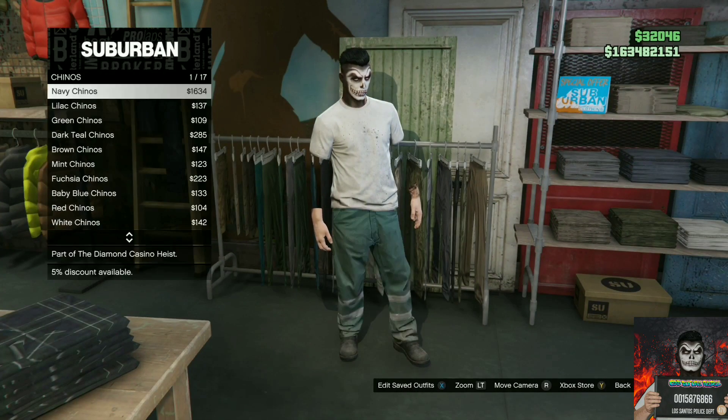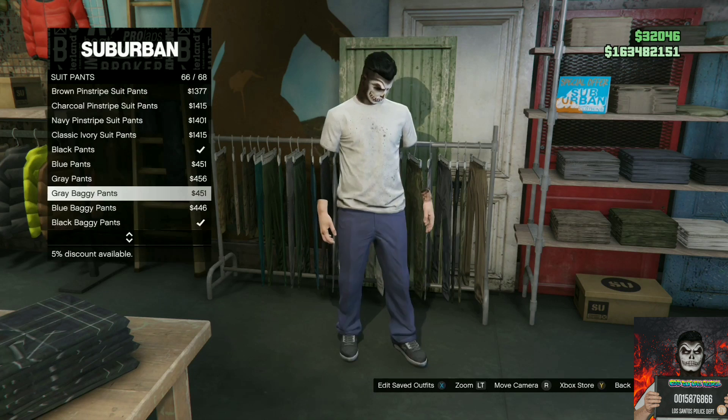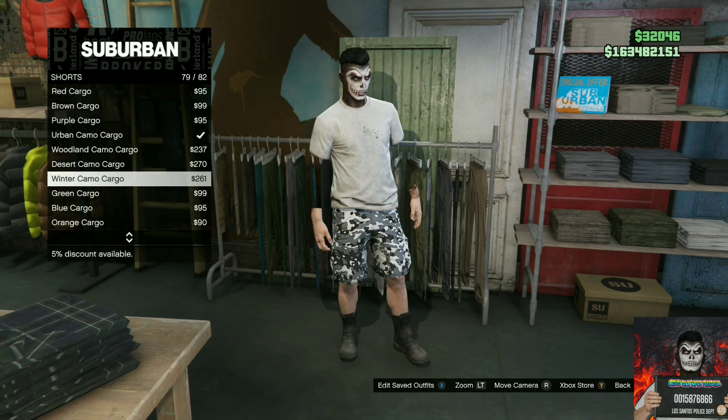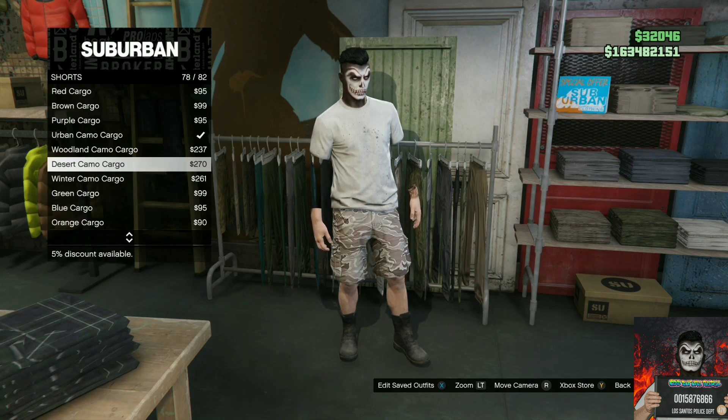You can also change the pants, change the shoes, put on a face mask, add a helmet, add a badge, and add a duffel bag to this outfit. The invisible arms do stick.